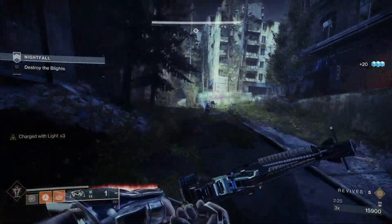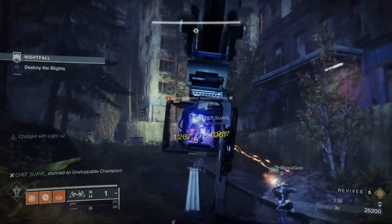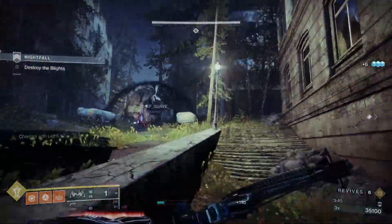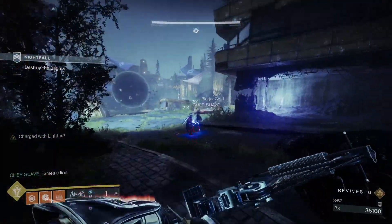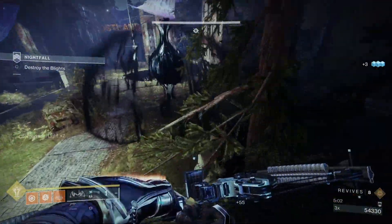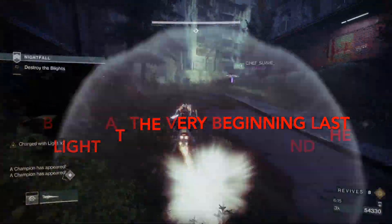Around the corner of the street to the right are 2 unstoppables just waiting by the 2nd blight. Keep as much distance as you can and focus the champs together. Don't forget to use withering heat. Then skip that blight and make your way to the 3rd one, which has 2 more unstoppables and a shield phalanx. Keep a lot of distance and attack together. When they're out, destroy the 3rd, 2nd, then 1st blight at the beginning in that order.